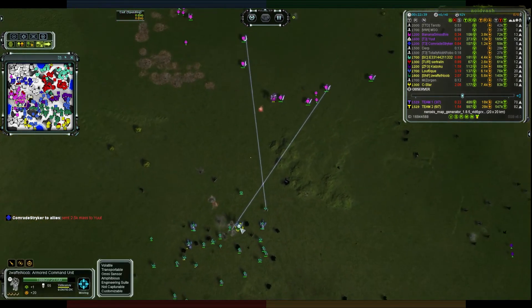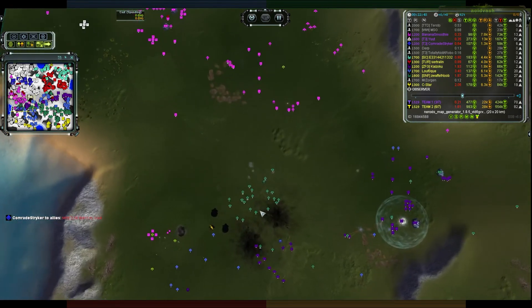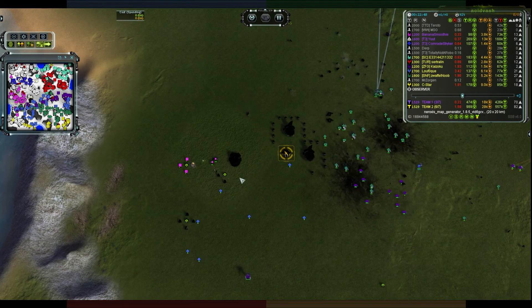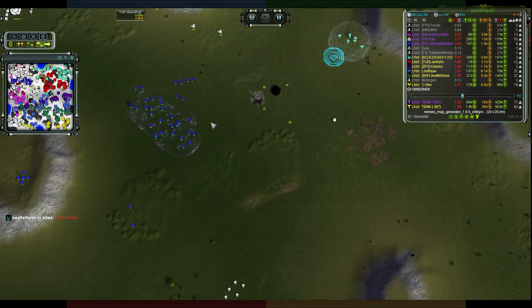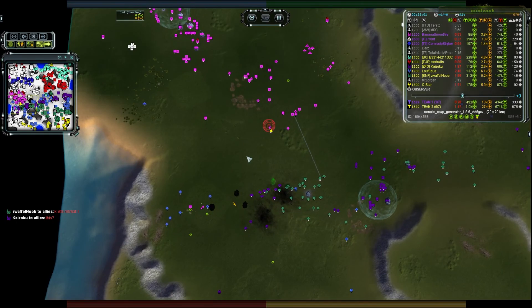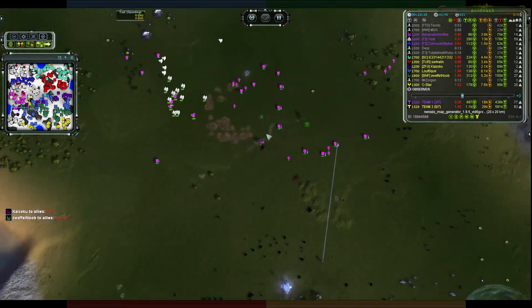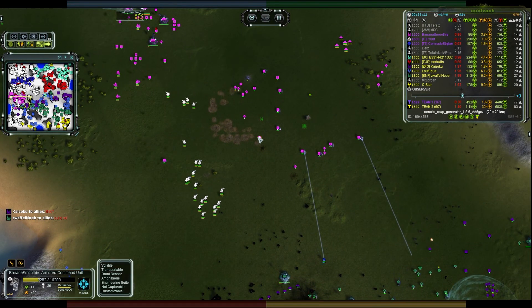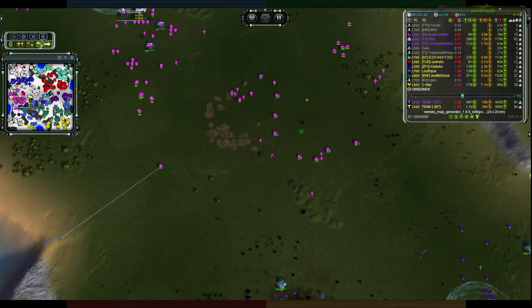Mission accomplished - that base is no more. T2 indirect fire shells from over there cause no drama. It has been a wrecking ball of destruction down here. A strat gets a single pass onto Banana Smoothie but there's plenty of AA in the area and it only gets the one pass. He's down to 5500 health though, and that absolutely hurts. He doesn't want to deal with that much longer.